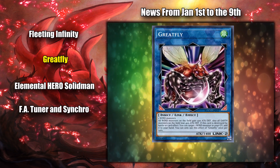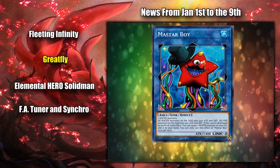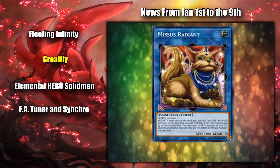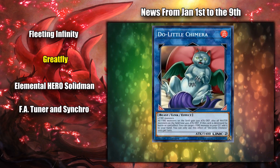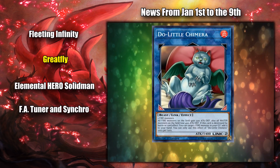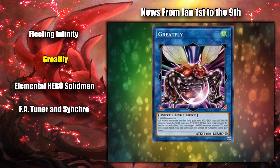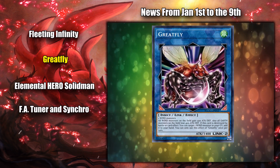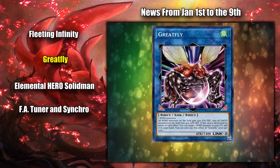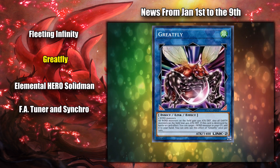Great Fly is the wind version of the attribute-specific link monsters, who all have pretty much the same effect of giving 500 more attack to monsters of their attribute, requiring two monsters of their attribute as the link materials, and being able to recover a monster of their attribute on death. And just like the other attribute-specific link monsters, we'll probably see lots of play, as its floating effect, summon requirements, and link markers are all very convenient. It's only a matter of time before they release the other attribute link monsters.